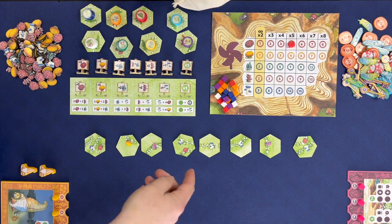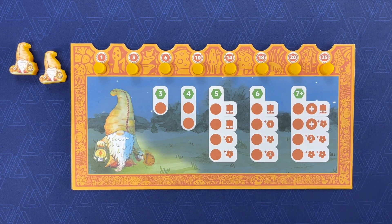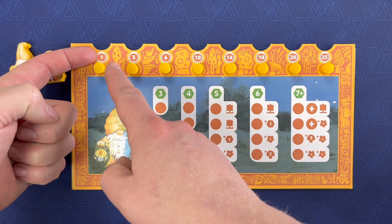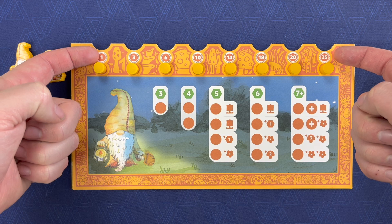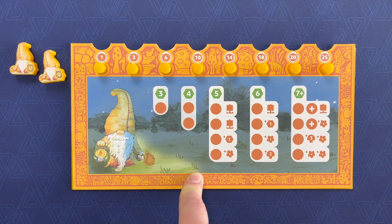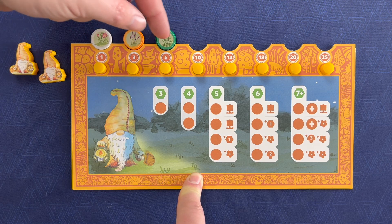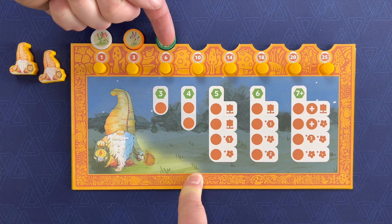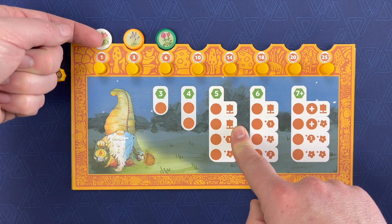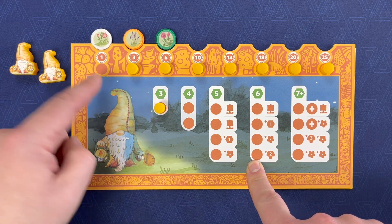This is the player board. You'll notice there's a unique track right here — it scores from one to twenty-five. This is the score track and it's going to affect two different things. The first thing it connects to are these slots along the top, which are for when you're collecting flower tokens through the garden from wildflowers. As these are added, your score goes up. This track works the opposite way: this is an additive track, this is a reductive track, and every time I create a ring I'm going to move a ring marker down to score it.